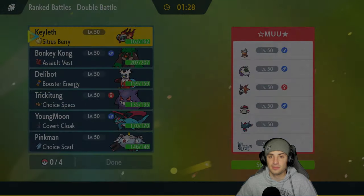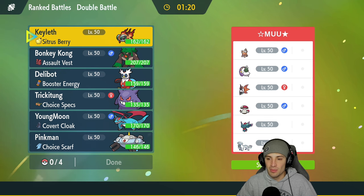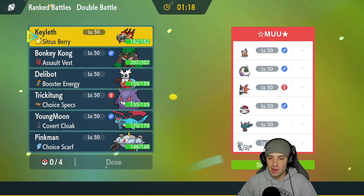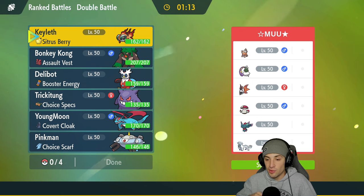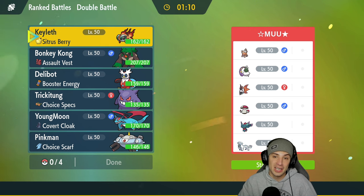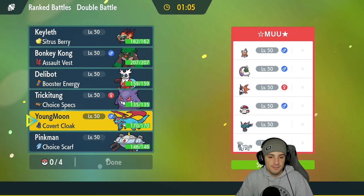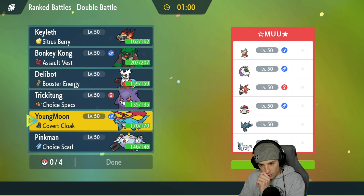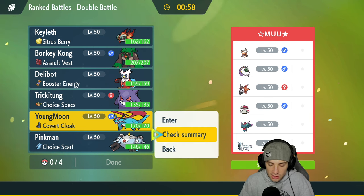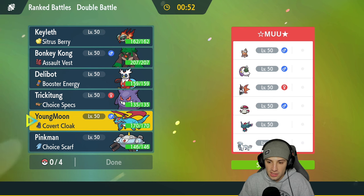Second match on its way. That first match came really close — Gengar did a lot of damage but Rillaboom wasn't able to do enough onto Ogrepon to give us the win. We're hopping into our second match. We're up against Landorus, Tornadus, Volcarona alongside Amoonguss, Flutter Mane, and Chienpao. I'm kind of leaning towards Tailwind on Salamence because it has Dual Wingbeat which is super effective onto Volcarona, and Rock Slide onto a bunch of other Pokemon.